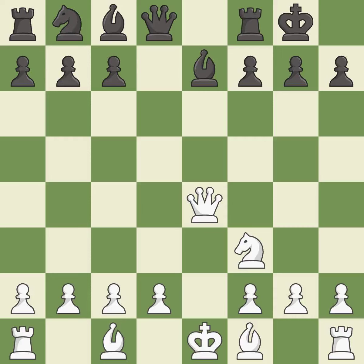Castling kingside tends to be safer because the king is further from the center — it is excellent. This activates a bishop by developing it off of its starting square — it is best. This threatens to win a queen — it is best.